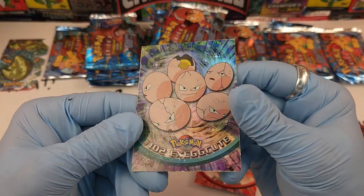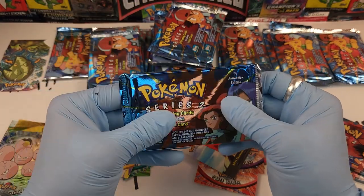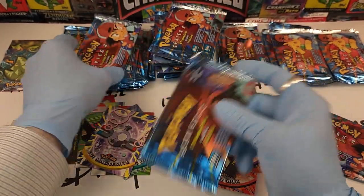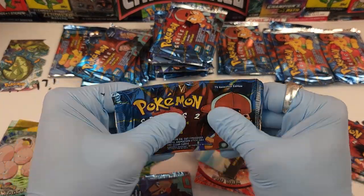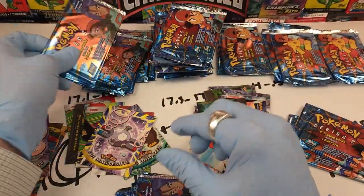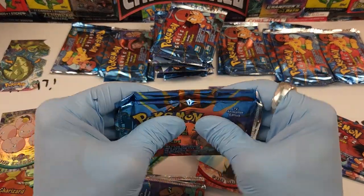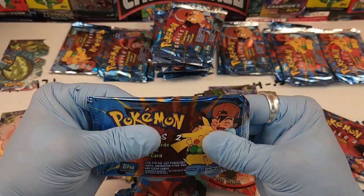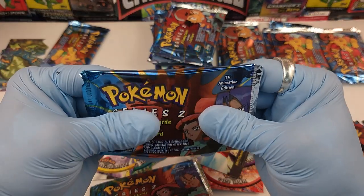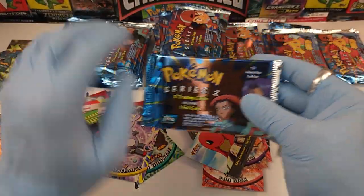Now let's open a middle-of-the-road pack at 17.2 grams. I don't hear any crackling. See, it's not even all the packs are fused — it's just a lot of them. Of course it's going to be the ones with no hollows or no rares that are fine, because they don't have any additional risk to them.